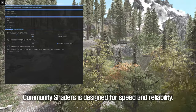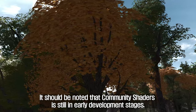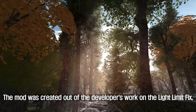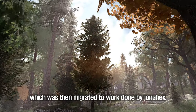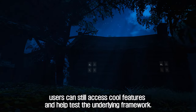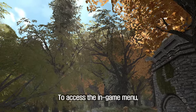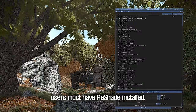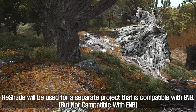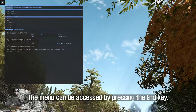Community Shaders is designed for speed and reliability, though it is still in early development stages. The mod was created out of the developer's work on the light limit fix, which was then migrated to work done by Jonex. Despite being in early development, users can still access cool features and help test the underlying framework. To access the in-game menu, users must have ReShade installed. ReShade will be used for a separate project compatible with ENB, and the menu can be accessed by pressing the end key.